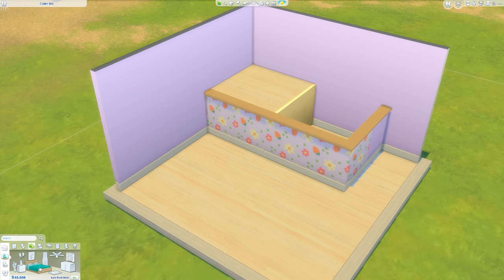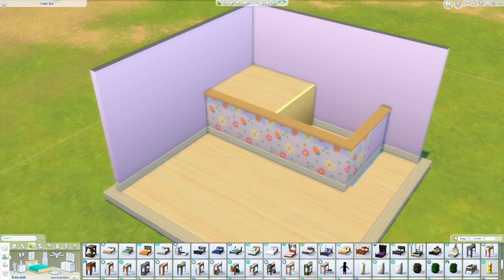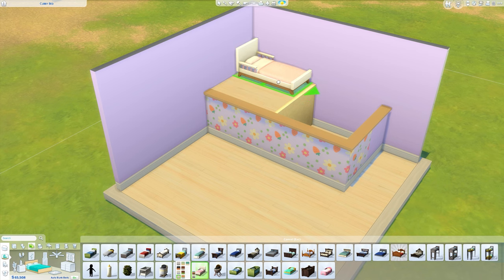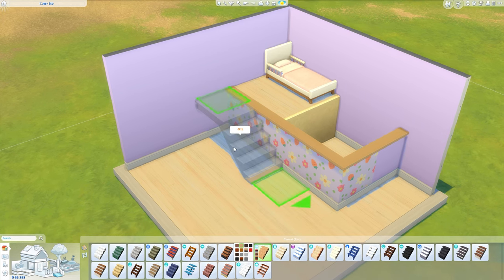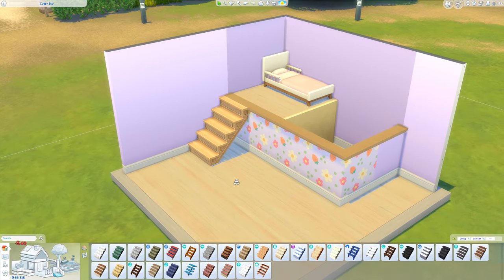I'm just going to grab a toddler bed — you can use any bed that you want. I really like the new base game ones; I like this one because it is very modern and I like modern stuff. I'm going to place that in there, then grab the stairs and place them next to the bed. Obviously this can be made in any orientation that you wish, this is just the orientation I like.